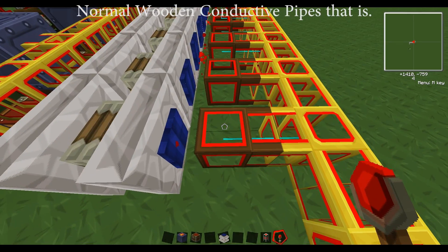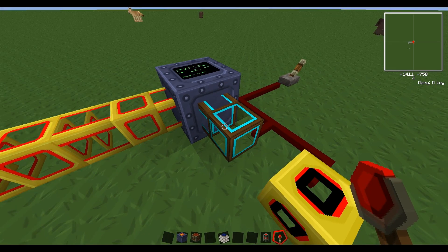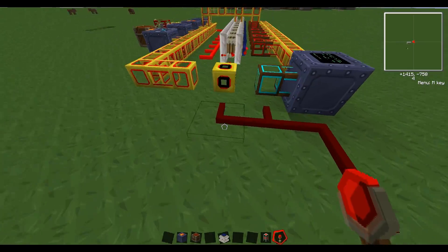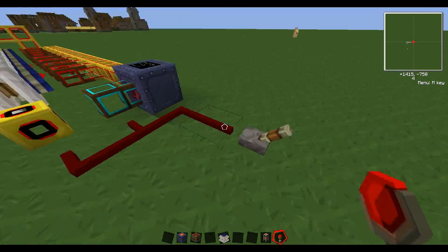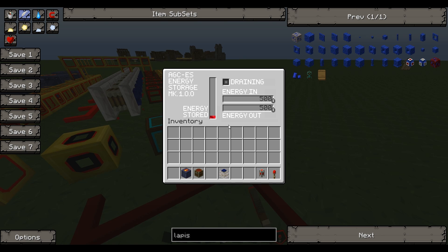Normal transport pipes are limited to 50 energy units per tick, so they can only output 50 per tick. This energy storage can output 500, so if I had a normal pipe I couldn't go above 50 without losing energy. This here is a power switch pipe, actually from the Additional BuildCraft Objects mod. If I keep it closed and flip a lever, it'll put the storage into drain mode, stop receiving energy, and open the pipe.